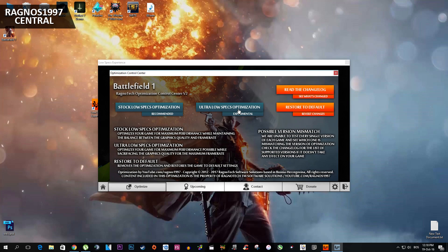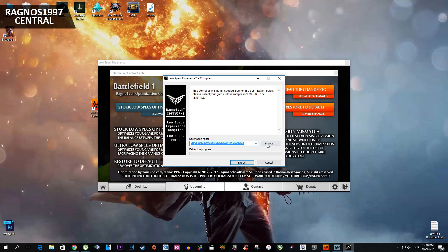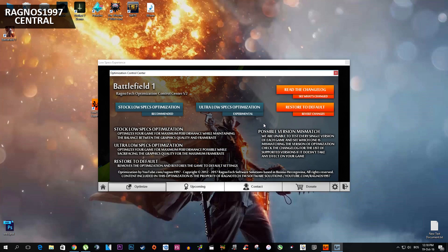This control center will pop up. Now everything you need to do is to simply select Low Specs Optimization or Ultra Low Specs Optimization. For the sake of this video, I'm running this game on Ultra Low Specs Optimize Settings, so after you select the resolution here simply press Optimize. This RAR file will load and now simply press Browse and navigate to your game installation folder, then simply press Extract or Install. That's it, as simple as it gets. Now simply start your game from your shortcut on your desktop or Origin.